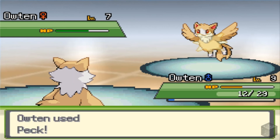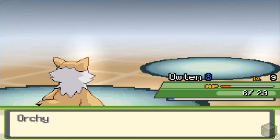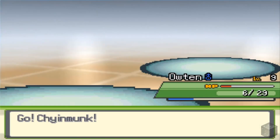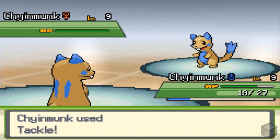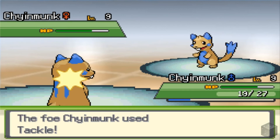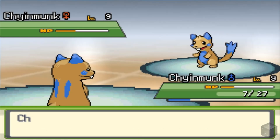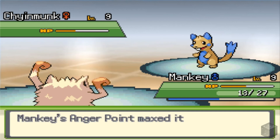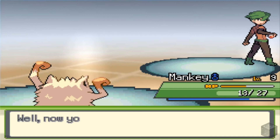They're both level 9 — it's going to come down to who's fastest, and of course his is fastest. Now it's going to come down to who can land a critical hit — hopefully that will be my Chinmunk. Nope — that was his Chinmunk. Dang it. Alright Chinmunk, that's enough — come back. Go, Manky! My anger point maxed out my attack — get rekt. I didn't know that was actually a thing — that's pretty cool. Manky's going to get some experience, Chinmunk's going to get a little bit, and just like that we defeated Cool Trainer Jack.